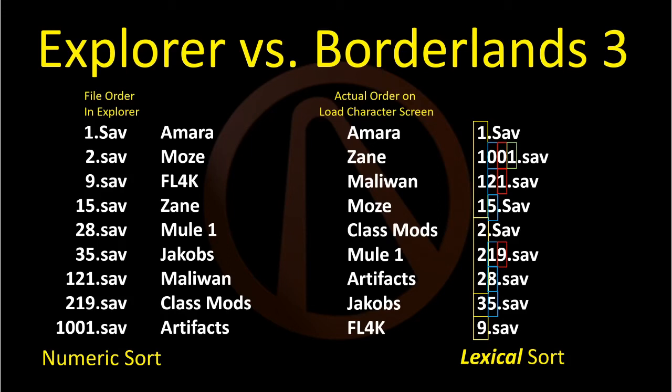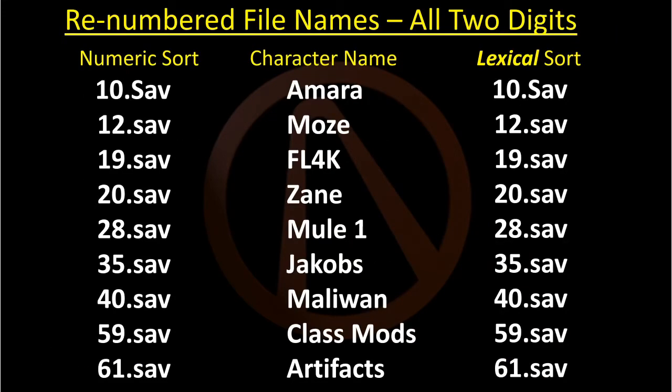This can get very confusing very fast, even if you keep track of files on a spreadsheet. If, however, all your files use the same number of digits, a numerical sort and a lexical sort will always order them the same way. This will make your life a whole lot easier.